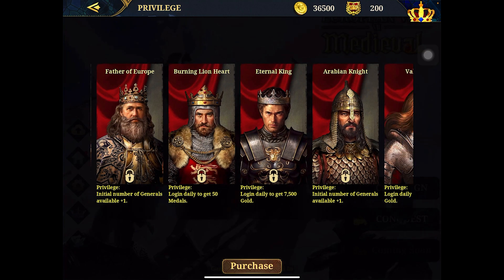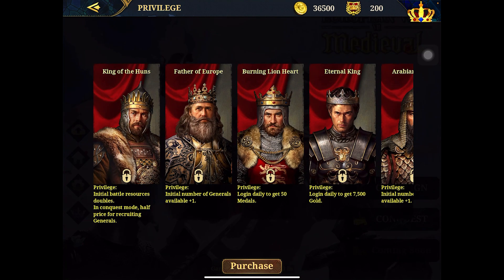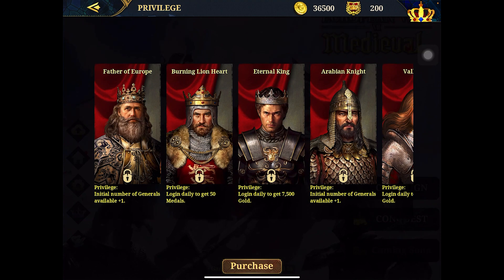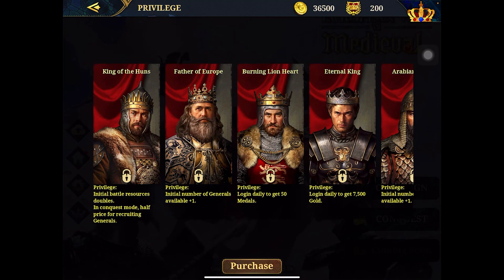In the Generals section, you got King of the Huns and Father of Europe. There's a specialty: you can get a privilege — initial battle resource, double in conquest mode, half price for recruiting generals. Privilege for Father of Europe is initial number of generals available plus one. For Lionheart it's 50 medals per day. For Eternal Kings you get 7,500 gold, for Arabian Knights you get one general, and for Valkyrie you also get 7,500 gold.